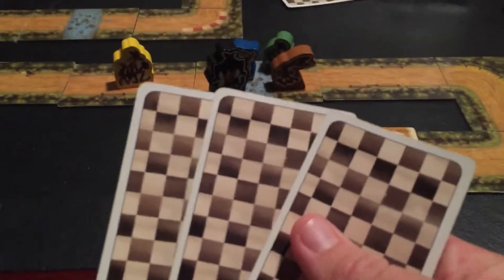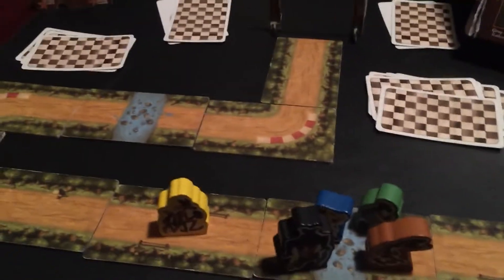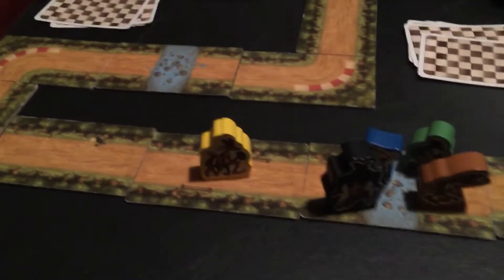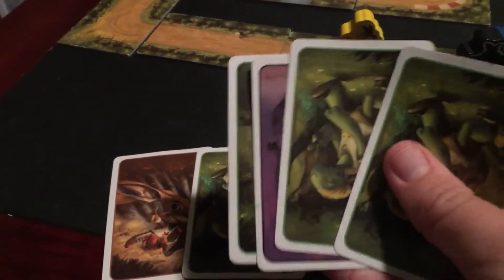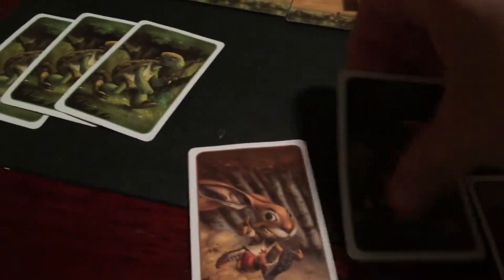That begins the next round. I'm going to need three more cards, Ridley needs two, and Manta needs three as well. Manta will get to go first this round. He's got a hare, a tortoise - ooh, he's got four tortoises! He's going to play all four tortoises. That begins the race immediately, because once four of the same animal have been played, the race begins.